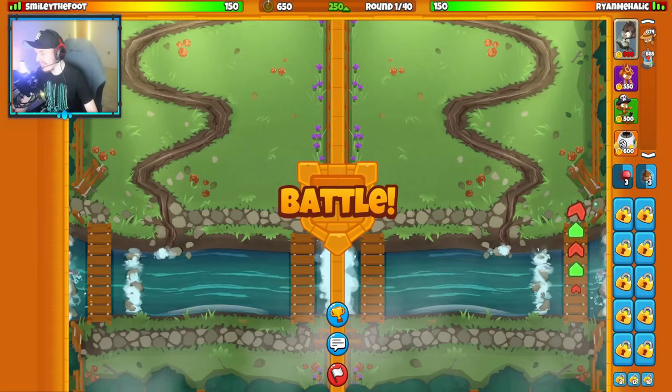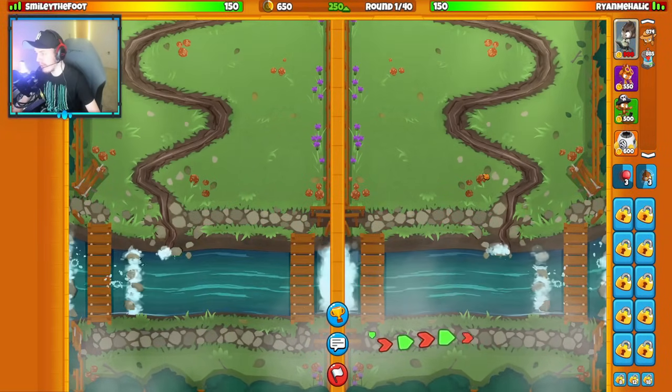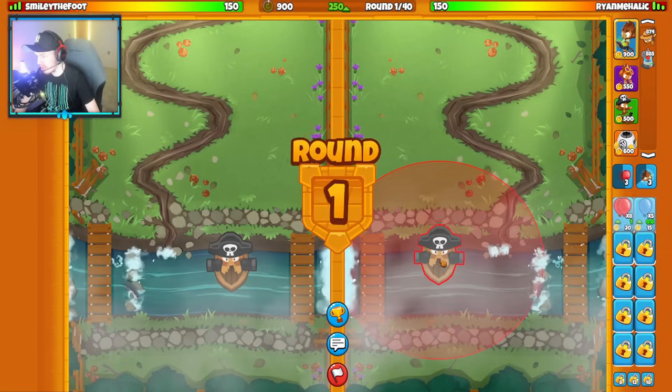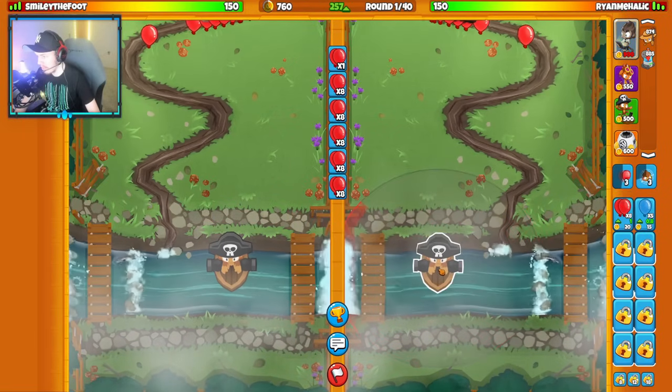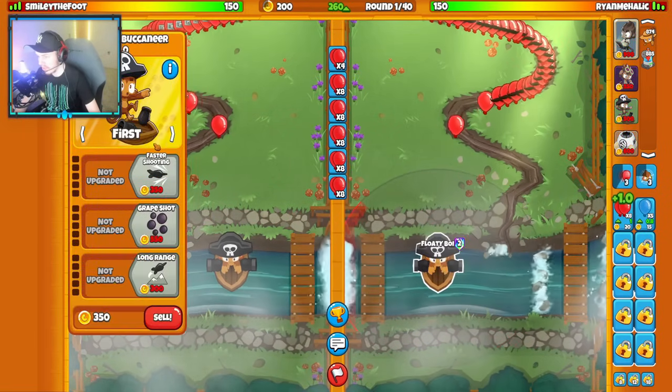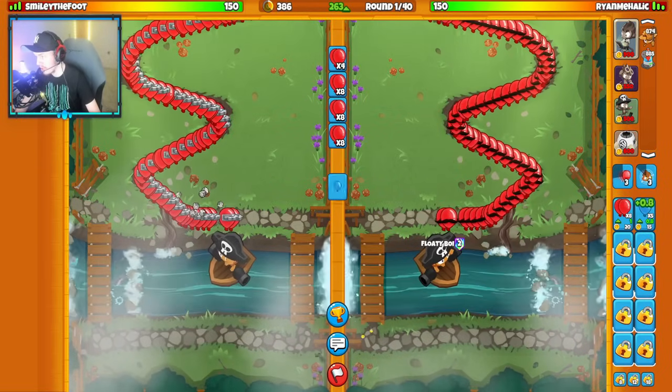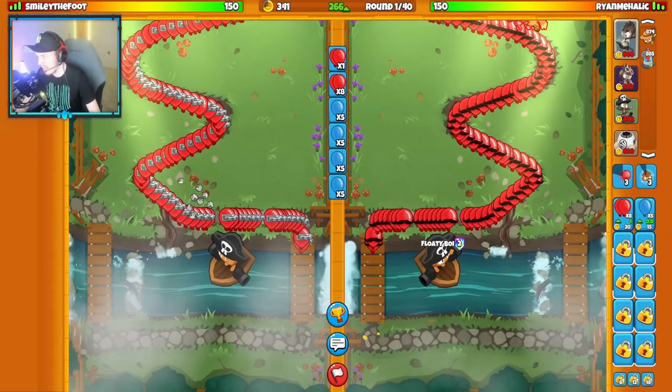Our next match of the video is against Smiley the Foot on the map of Salmon Ladder with our classic strategy of Boat, Alchemist, and Spike Factory. We're going to start with our Boat right about here. They're going Boat as well, and they brought Benjamin too — so it actually might be a mirror matchup, which will be really interesting.